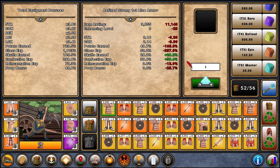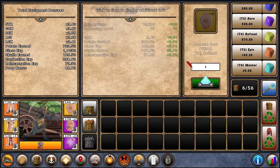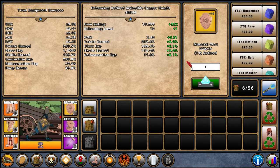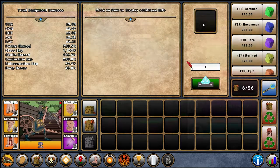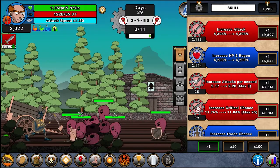You can lock items by holding left click on them, which helps you avoid salvaging them by accident. You can do salvage all whenever you need to, and you can upgrade and enchant your gear with the materials acquired from salvaging. You'll want to do that from time to time on the good stuff, and you're going to be replacing your gear probably every day but it's still worth upgrading here and there.